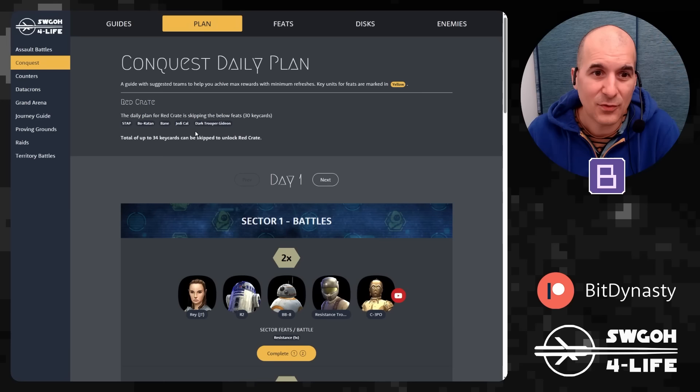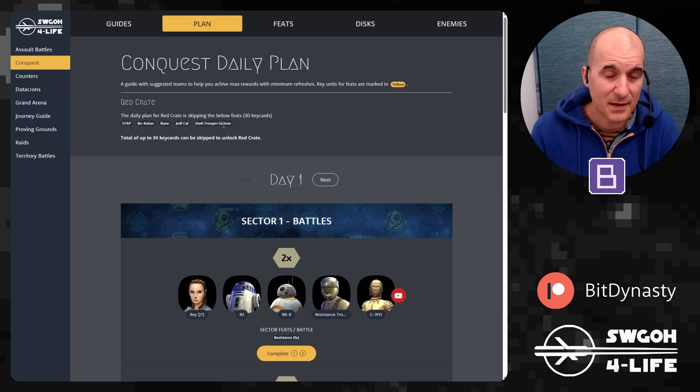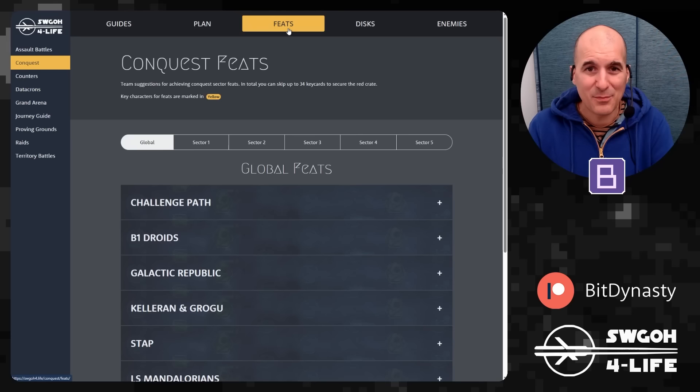For the daily plan on the red crate, the feats I'll be skipping total 30 key cards — remember we can skip up to 34. I'll be skipping the Stab feat of defeating 50 enemies with Stab, since without Amplify Agony and Volatile Accelerator disks it might be tricky. I'll also skip some boss battles — Bo-Katan Mandalore, Darth Bane, Jerec, Cal, and Dark Trooper Gideon — because they're new units many players won't have yet.